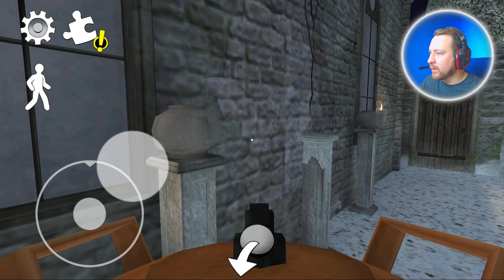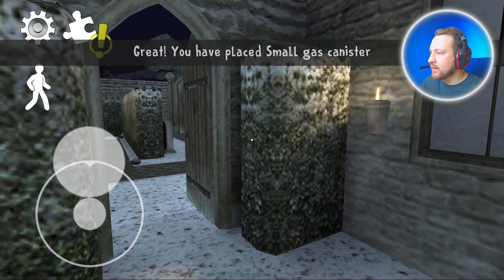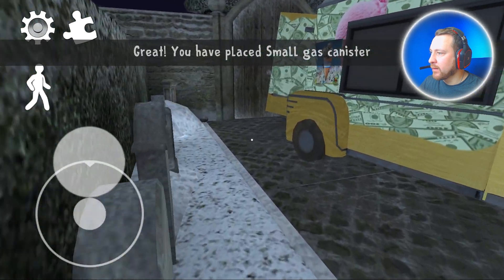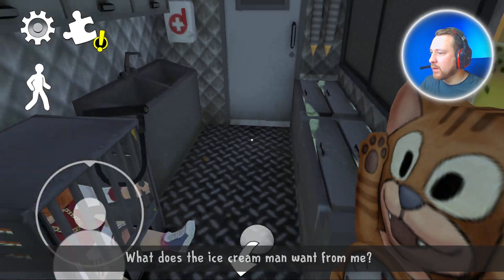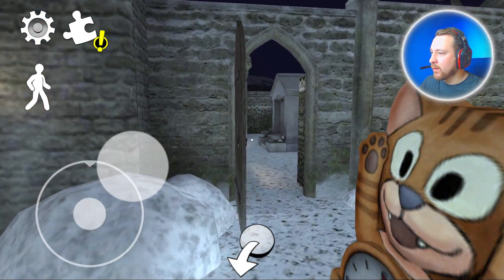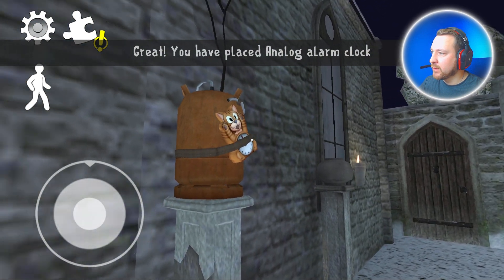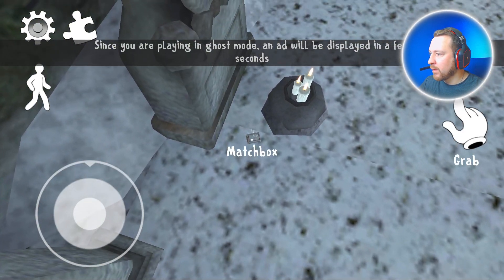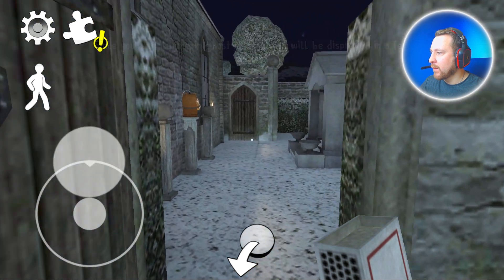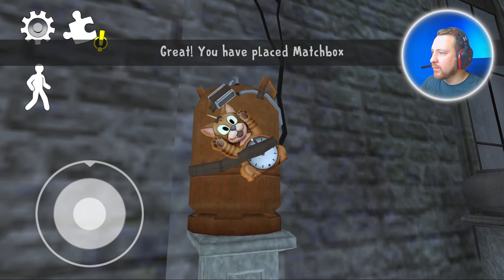Find the column. Place small gas canister, then analog alarm clock. Place analog alarm clock, then matchbox. Place matchbox.